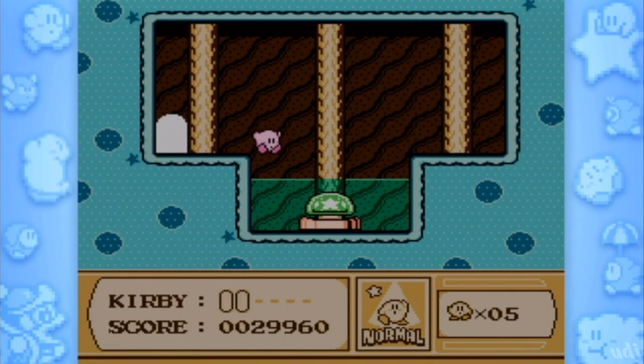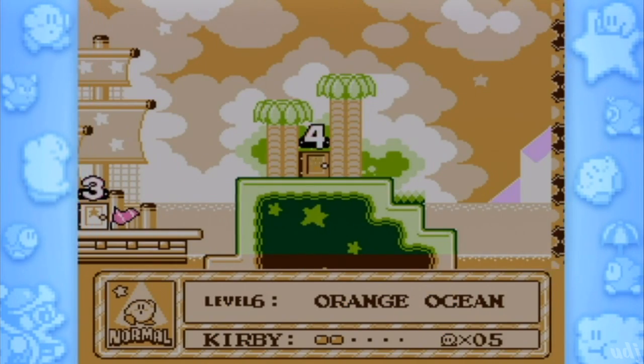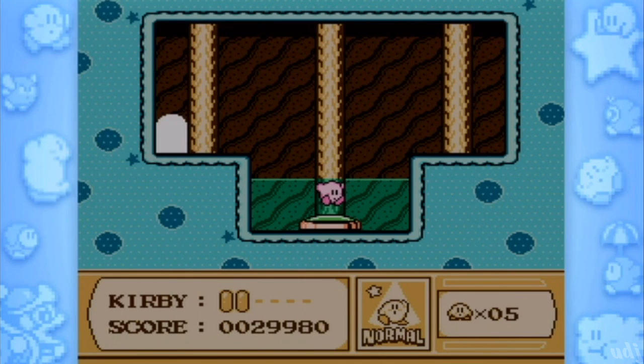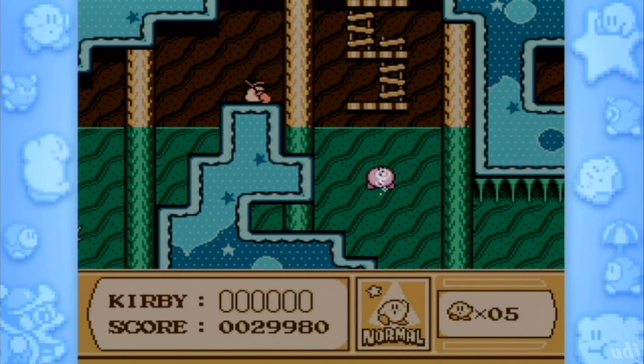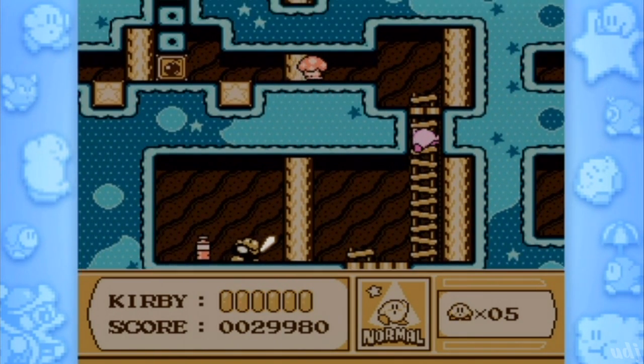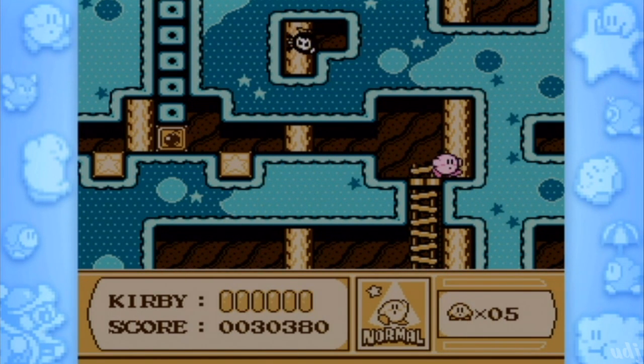Hmm... a door? Ha ha! What the f***? How are you supposed to know that? Well, if you played Kirby's Dream Land it would seem a little familiar — just a little tucked away in there. Doesn't that seem suspicious? It's Hidden Whale, so...